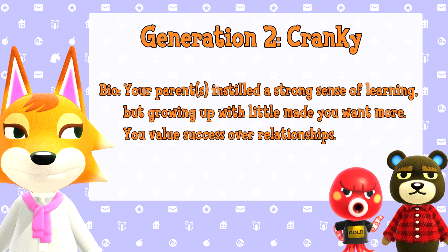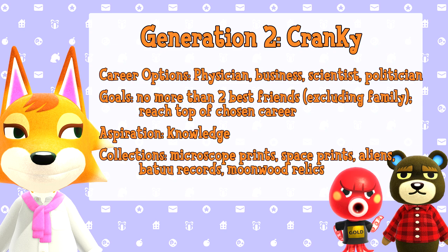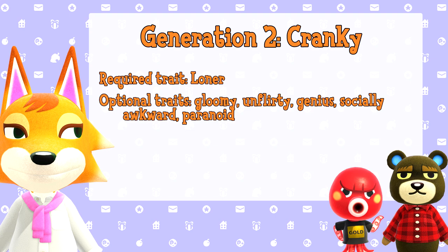Generation 2: Cranky. Your parents instilled a strong sense of learning, but growing up with little made you want more. You value success over relationships. Career options are physician, business, scientist, or politician. Goals: no more than two best friends (excluding family), and reach the top of your chosen career. Your aspiration is knowledge, and the collections you will focus on are microscope prints, space prints, aliens, Batuu records, and moonwood relics. Required trait is loner, and your optional traits are gloomy, unflirty, genius, socially awkward, or paranoid.